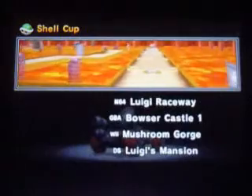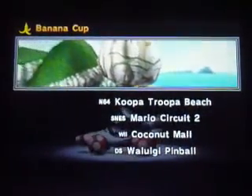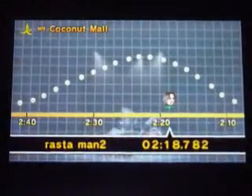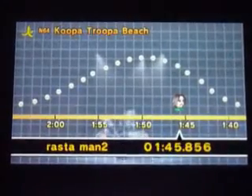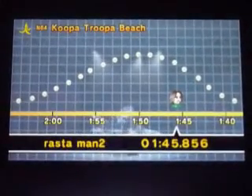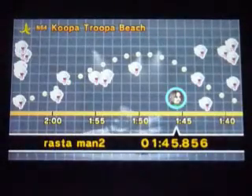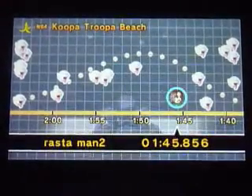Last video we had a shell cup, now we're going to move on to a banana cup. Let's go! All right, so I'll do Koopa Troopa Beach from N64. All right, so this one's got quite a few shortcuts, it should be interesting.